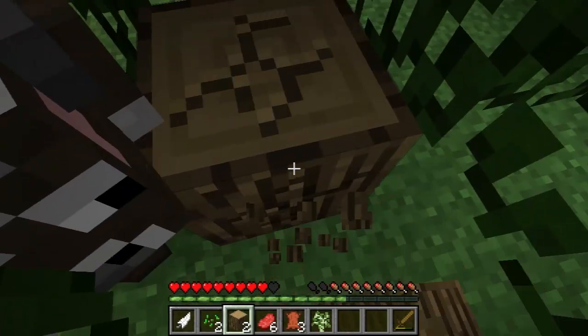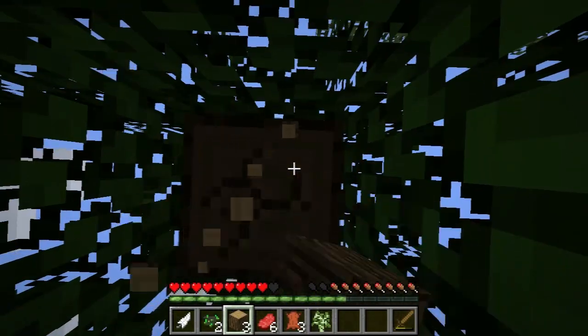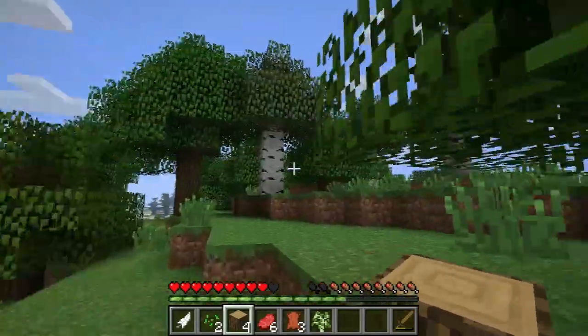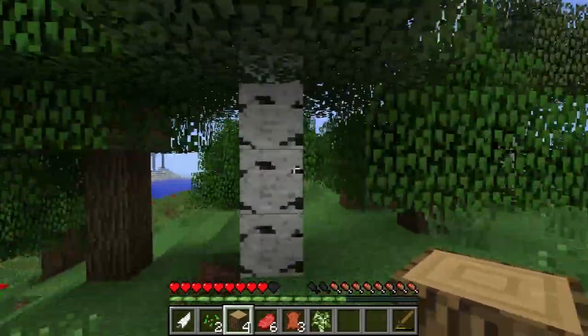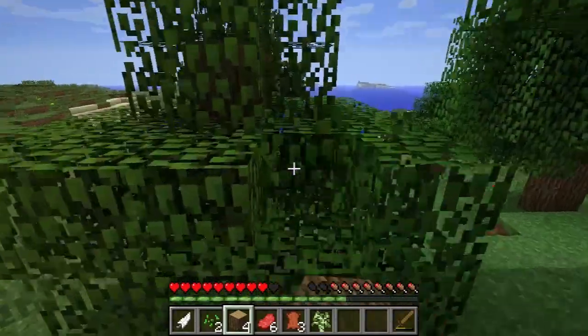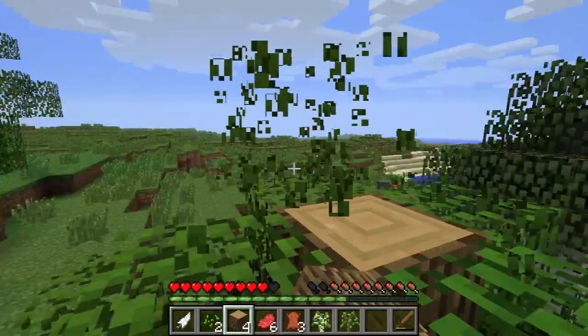That's kind of the funny thing about Minecraft — sometimes things just stop being a concern, like food. At a certain point in Minecraft, you just stop caring about food and you just carry a stack of food on you at all times and you're good. So I'm going to go ahead and keep on getting a ton of wood because we need a ton of wood to get all the things going that we need to get going.